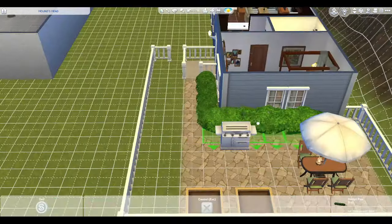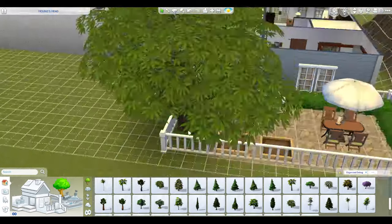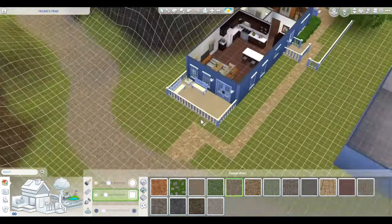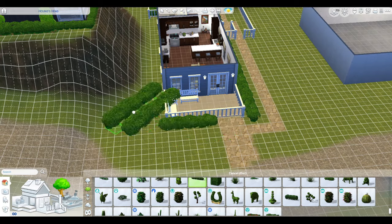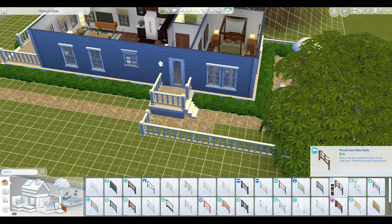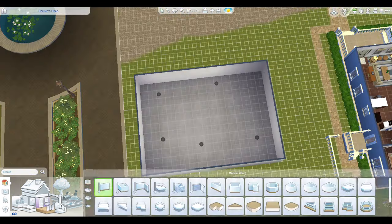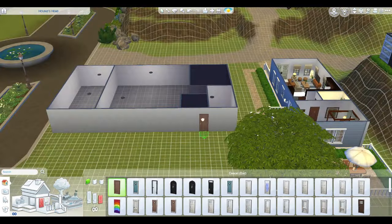Then just creating a cute little sitting area out front that the Sims can enjoy. I like this trailer — it's really cute. Simple landscaping; I didn't want to do a whole lot here because I pictured them as busy people. I think I may have gone a little too precise on this path, but we're just going to say they hired somebody to come out and put that path in instead of just throwing down rocks.